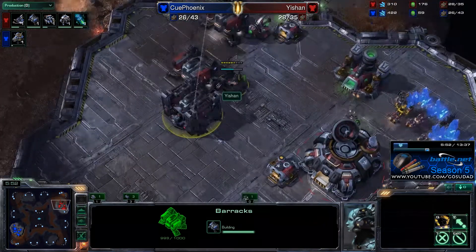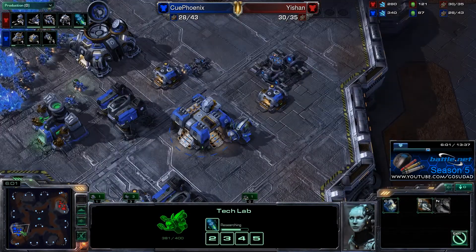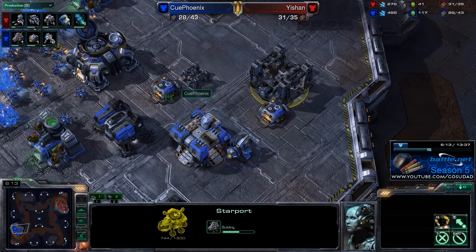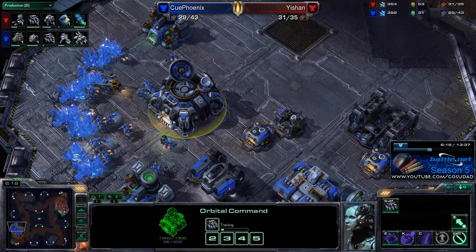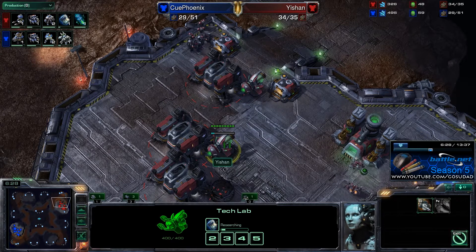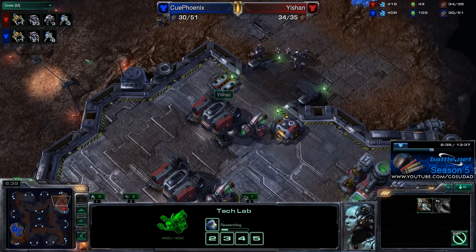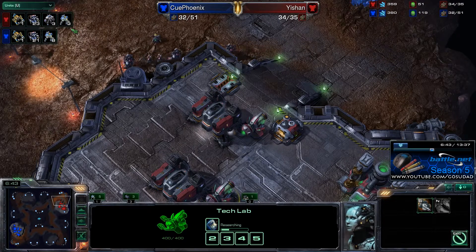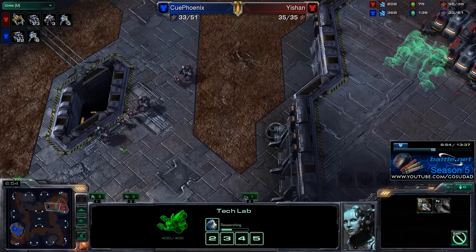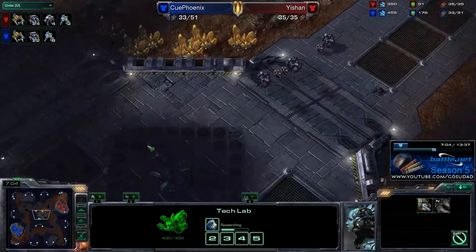Interesting to see what he puts on the third barracks. Looking at the two supplies, we're basically on par, very close to each other. The stim is almost done. That makes me think that in our engagements, if he would have used stim a little more aggressively, he could have done a lot more damage. He's gone ahead and started on combat shield. Now this is an interesting choice, because combat shield adds 10 hit points to all of his marines, but he's only got three marines — so he's got an upgrade that's only going to help three of his marines. Now it will help them survive quite a bit longer when they are stimmed, because that extra health will be very handy.